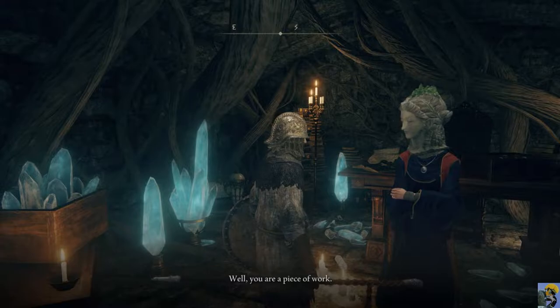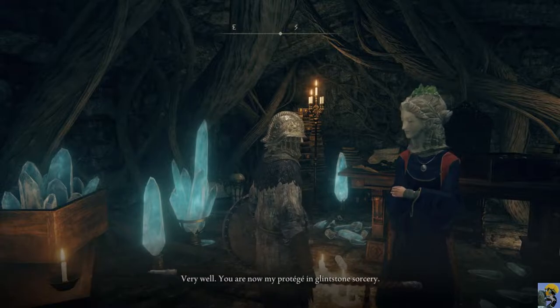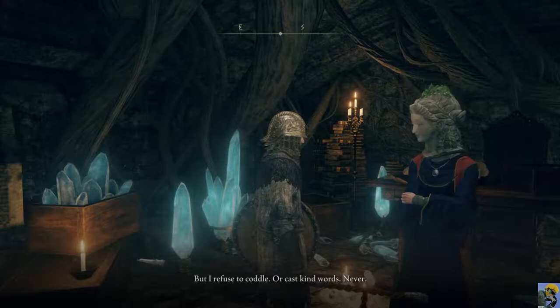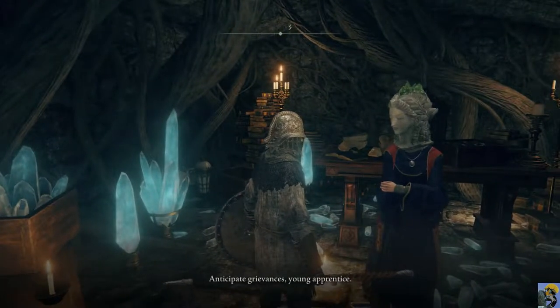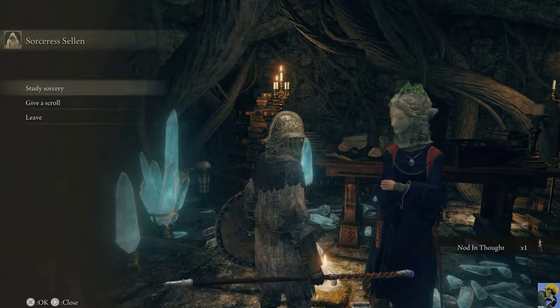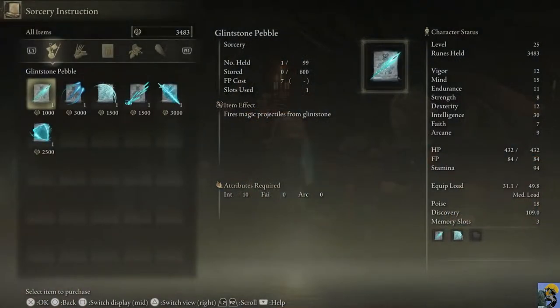'Well, you are a piece of work.' I need some help. 'Very well. You are now my protégé in glintstone sorcery. But I refuse to coddle or cast kind words. Anticipate grievances, young apprentice.' Can I study sorcery from you? Yes, I can. You've got Glintstone Stars — fires three shooting stars that pursue foes. Tremendous. You have Crystal Barrage. You have Scholar's Armament. And you have Scholar's Shield. Awesome! This is fantastic stuff. I also have scrolls I can give her.